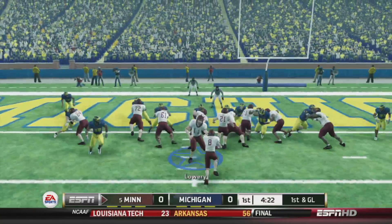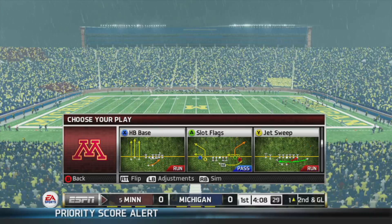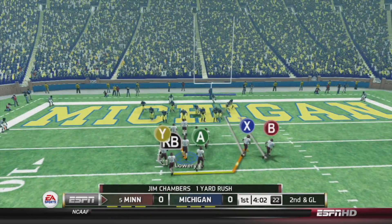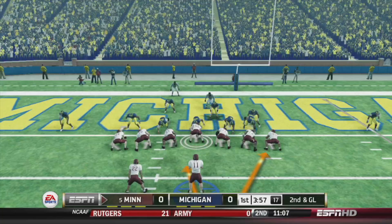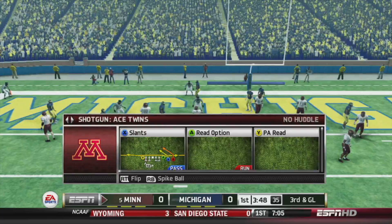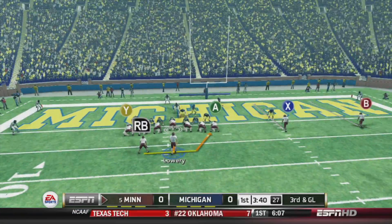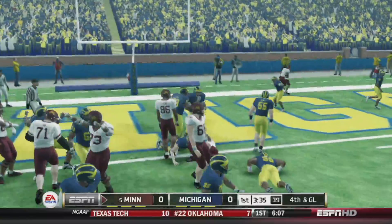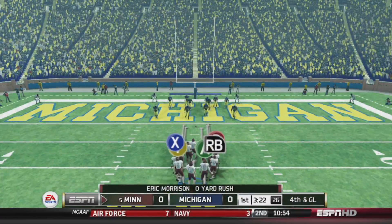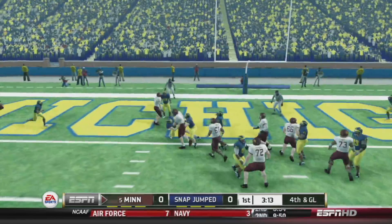First and goal from the one — going to try to squeeze this in with Chambers and we can't. We'll try a read option, usually works, only needs one. We got Morrison in the game. I should have handed that off. If we stall this I'm going to be upset. Going back to the read option — Morrison can't get it in. Fourth and goal, I'm going for this, not going to take a field goal. Draw play with Lowry, five receivers out wide — and we just get in. 7-0.